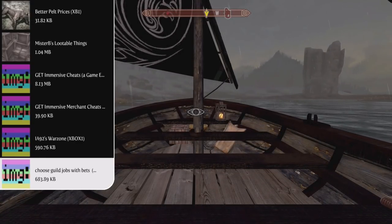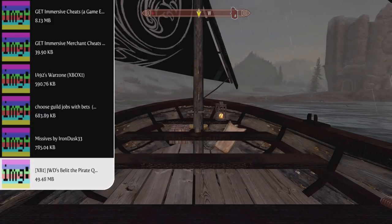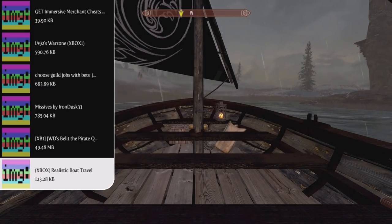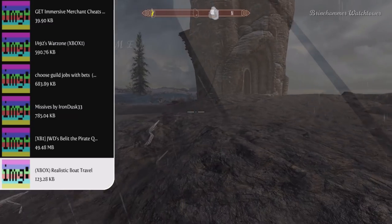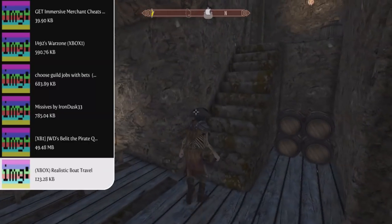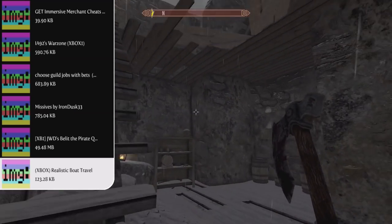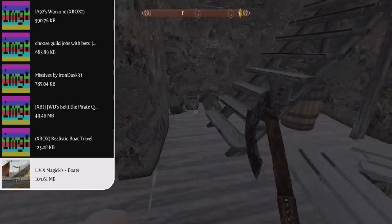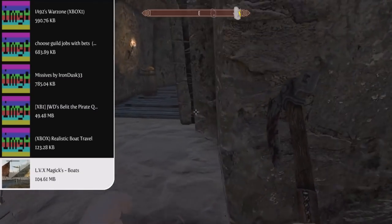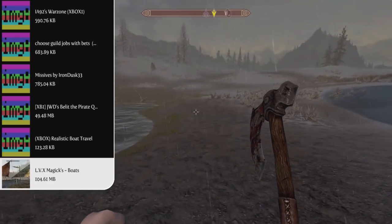Now we can move on to our follower mods, and for this playthrough I decided to go with JWD's Bullet the Pirate Queen mod. Bullet is an inspired character from the Conan Barbarian comics and she's a complete standalone follower that uses her own textures as well as a new unique pirate weapon. Next up, we have the Realistic Boat Travel mod, which adds several boats to rivers and one on the coast that can be used as a fast travel system — similar to carriages, you just activate the boat and choose your destination, though boats must be purchased or repaired before use. And staying along the same lines, we have the LVX Magix Boats mod, a truly amazing mod that allows you to build your own boats and use them in the lakes and the Sea of Ghosts, with tons of customization options and their own cargo holds, so you can make yourself a pirate ship and sail it throughout Skyrim's oceans.